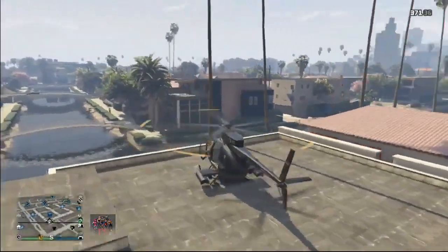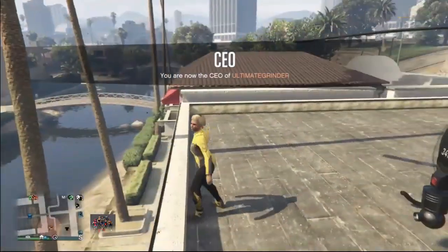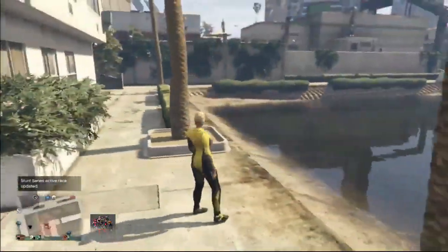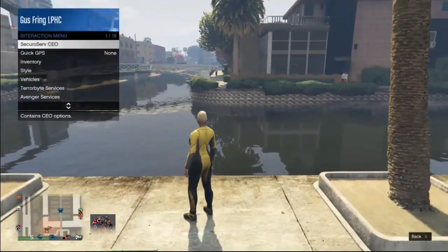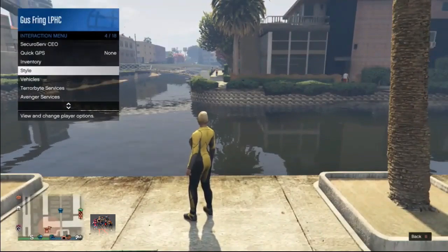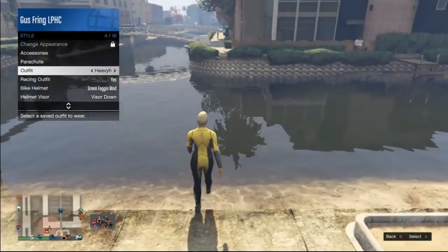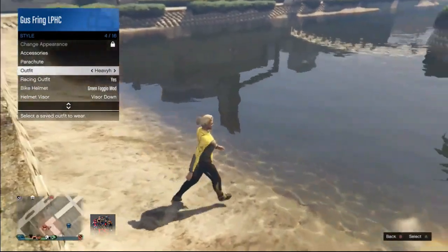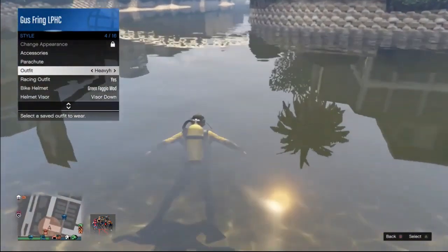Now, it is very important: make sure you register as a CEO, and then you can go to the beach or to this area on the map. Because now, you need to go in the water with the scuba outfit. But before you go in the water, you need to open your interaction menu, scroll down to style, and then you want to hover over any outfit you have. Then you want to walk in the water, and you want to press A as soon as your character puts on the scuba mask.